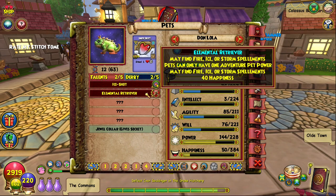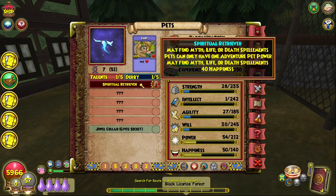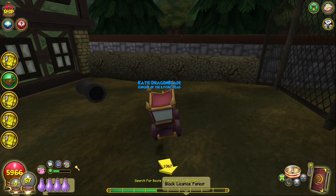Today we're going to be talking about the Elemental and Spiritual Retriever Pet Talents — what they are, how to get them, and all the different spellaments you can get using this strategy.